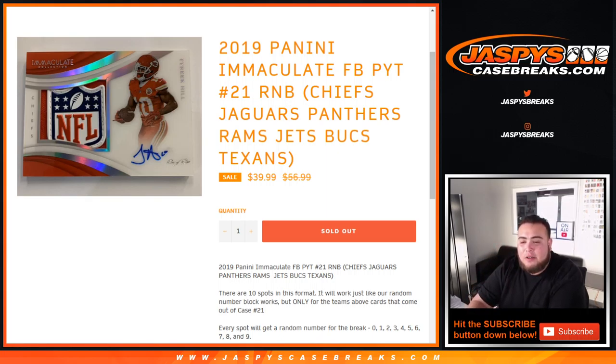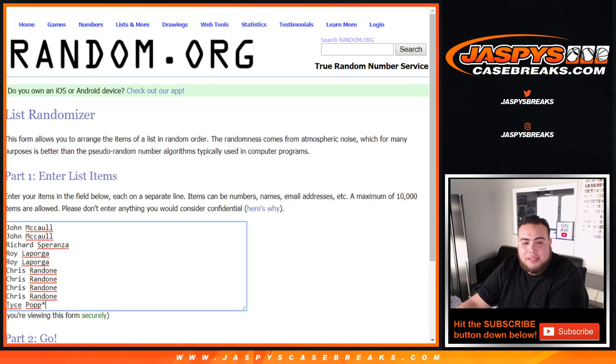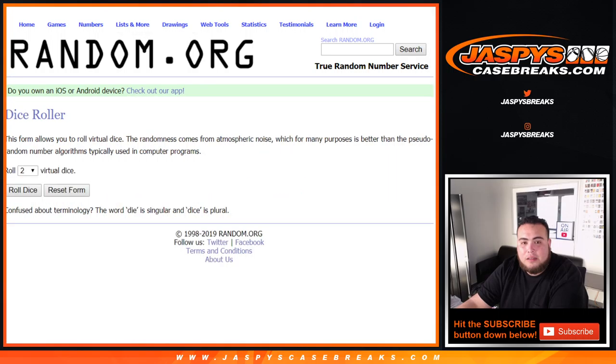Now again, this works like any other random number block on our website, but only for these teams in this specific break. So here you go guys, good luck. Dice roller, list customer names — John down to Tice. Then we got 0 through 9. Let's go roll it.